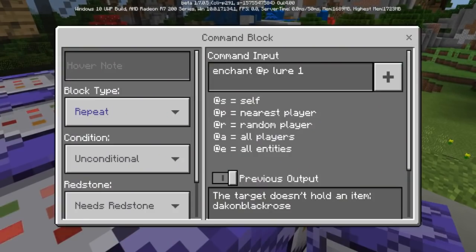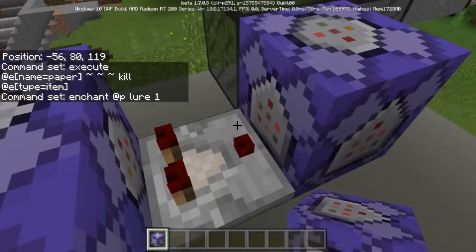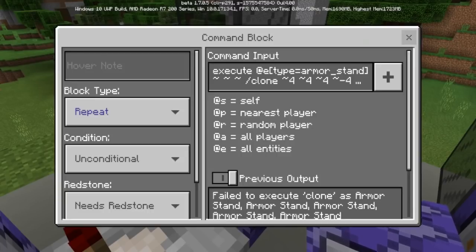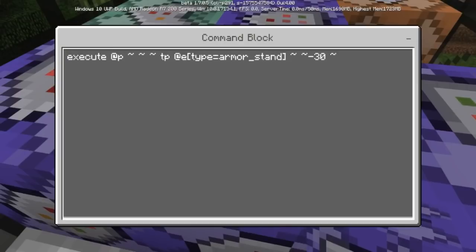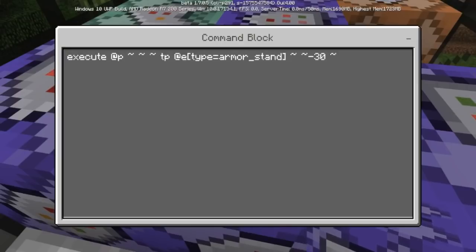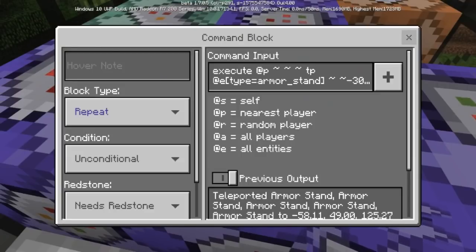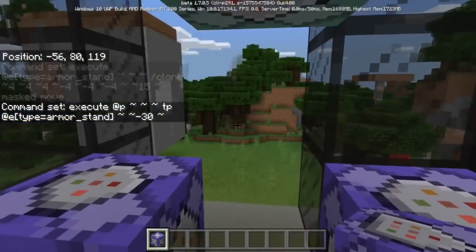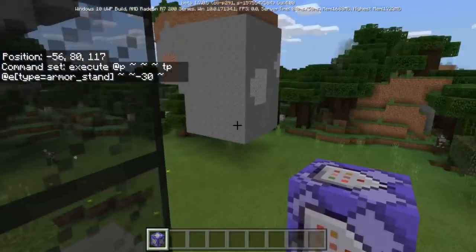These are enchanting at the player with lure and then it will go into the comparator and it will actually be a masked move. It actually moves up a 4x4 within 15 blocks above an armor stand. This one right here is actually executing at the player then teleporting the armor stand 30 blocks below, so you can actually terraform the ground up into the air.